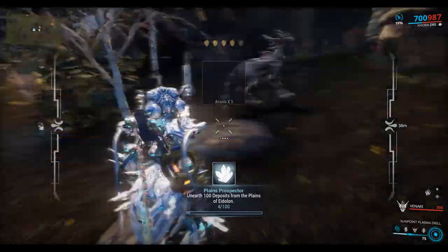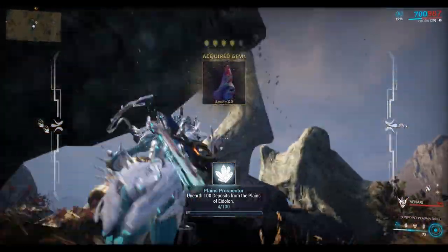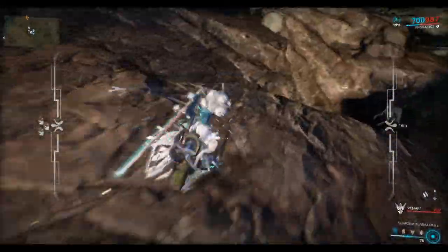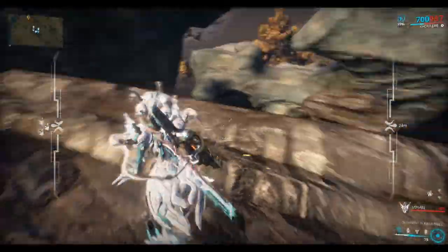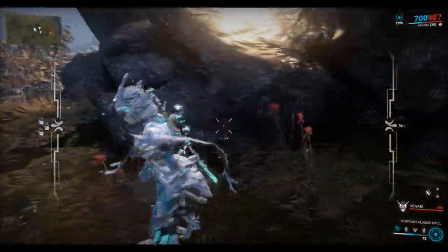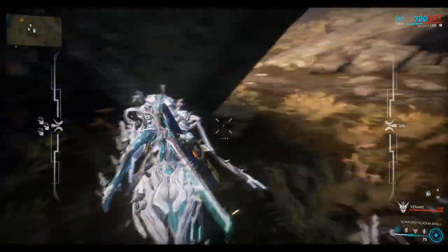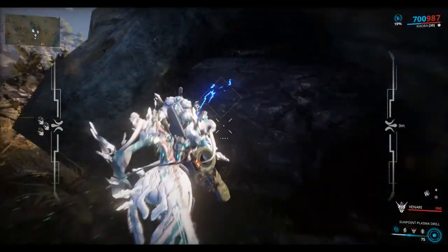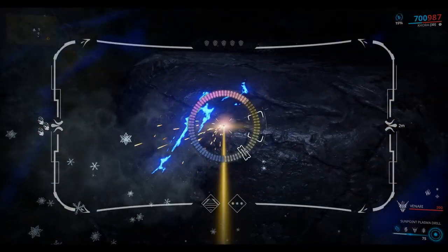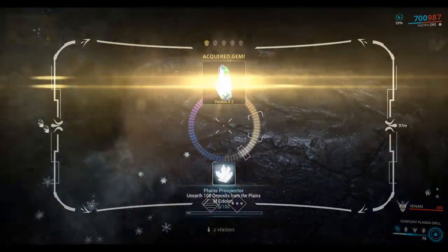Here's some Pyrol. You can see on the mini-map it shows you — when you've got the Sunpoint equipped — where the resources are. The little arrows will tell you whether they're up or down. That's quite handy.